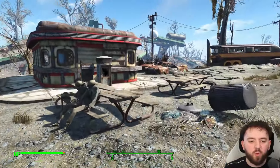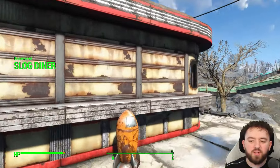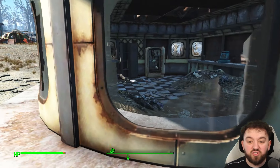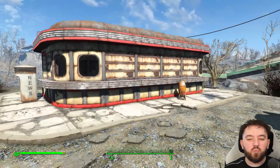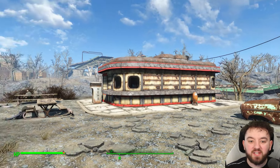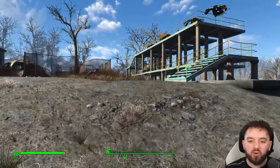Someone pointed out in my video about Drumlin Diners that there's one near the Slog. Funny enough, this is actually not a Drumlin Diner — it's just a diner. There's no sign or anything, and it's not listed on the wiki anywhere as a Drumlin Diner. I think this was just a general layout of a diner building. It would have been cool if they'd thrown a different bit of colour into it.